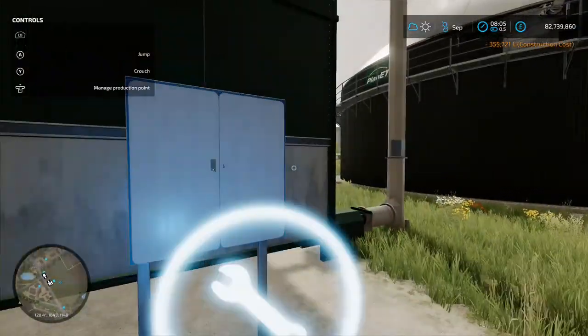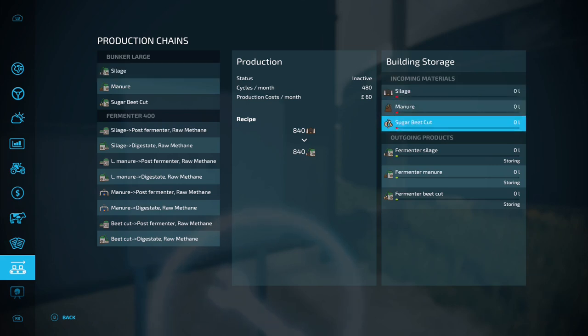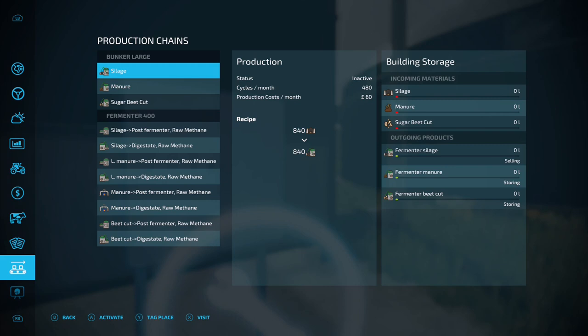As far as this mod goes, all of these are individual production chains, so we'll click on them individually. You can sell at any point if you want — just put your bunker down and sell the stuff off at whatever job price is good — but obviously the more you progress it through the mod the more you get paid for it.